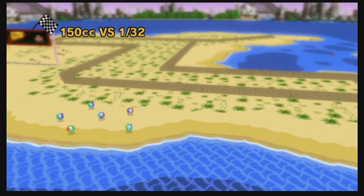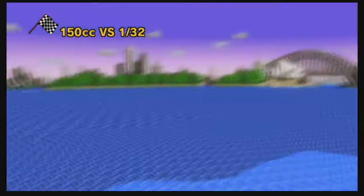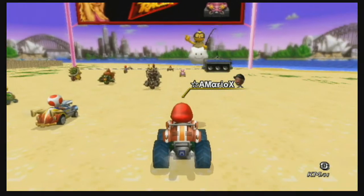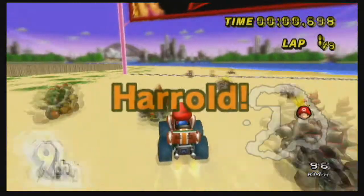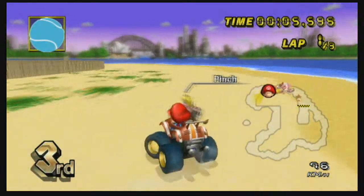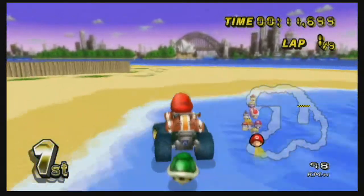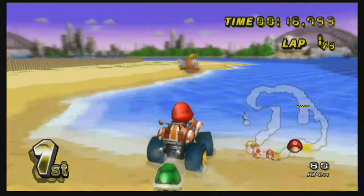Hey guys, this is Alpha Mario X from YouTube and I am here with Surf Course, which is a SNES Koopa Troopa Beach 2 texture hack by IzzyKons. This is actually from the SNES game Street Racer, which of course is a Street Fighter knockoff from what I can tell. And IzzyKons has plenty of these kinds of texture hacks, as you'll see on the wiki.